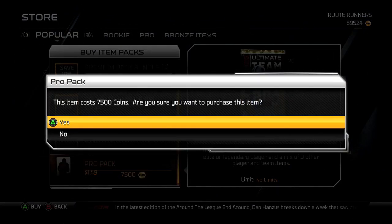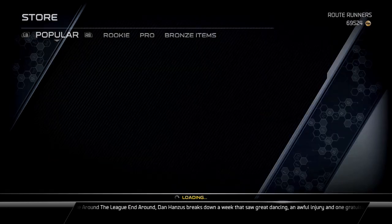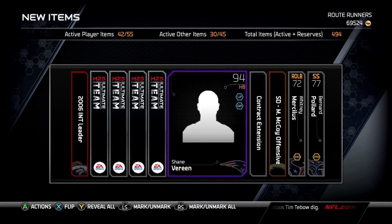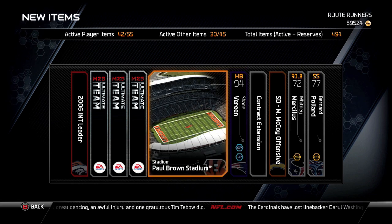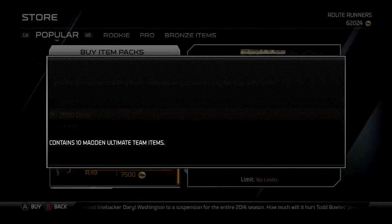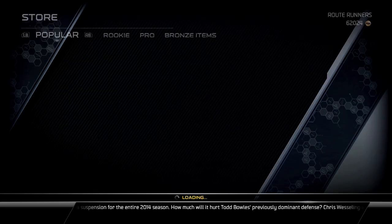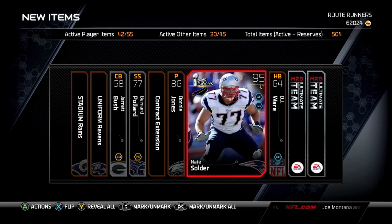It looks like we have eight or nine more packs to pull. Champ Bailey collectible — worthless. Shane Varine, dude — Shane Varine is actually a beast. For being only 94 overall he's really good, so if you have a low budget and don't have a lot of coins, and you want a running back, that's a good running back for you to get. 95 overall.